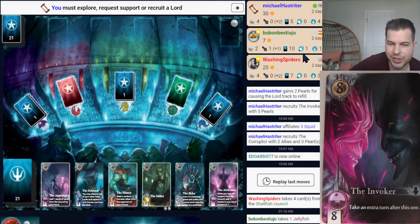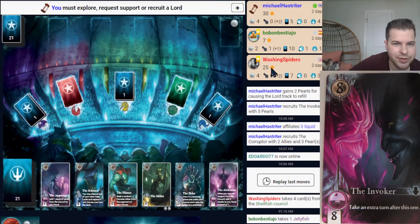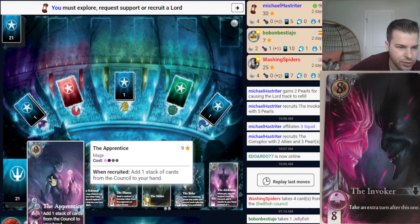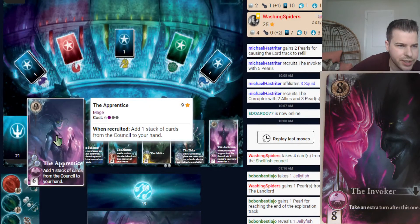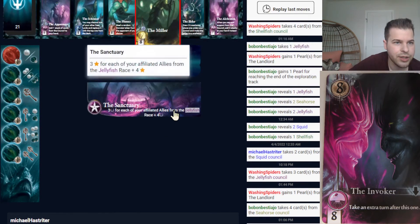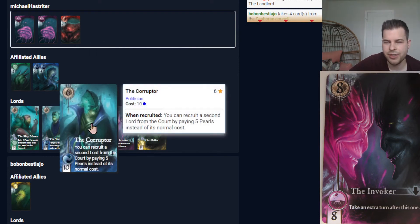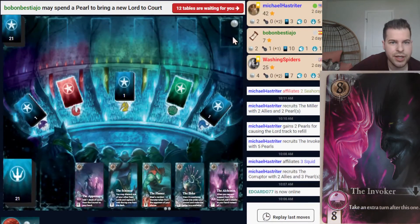Probably not a good idea because Bob's already hurting — I don't want to make an enemy, and that might only gain me 2 points. My real target is Washing Spiders with 25 points, which makes me think it'd be better to grab the Miller. There's an argument for the Apprentice since it could add a stack from the Council, but there's only one ally each in those stacks — that won't give me much. I'll just take the 10 points. 1, 2, 4, and then spend 2 Pearls. With that, I just gained 3 Lords. Very powerful Corrupter, especially with the Invoker sitting right next to him. I'll affiliate that Seahorse for 2 extra points, and now I'm sitting at 42 points.